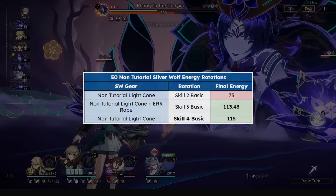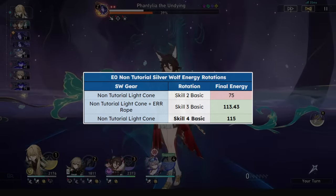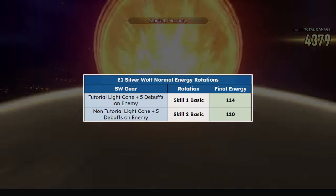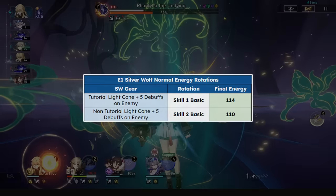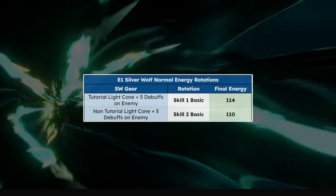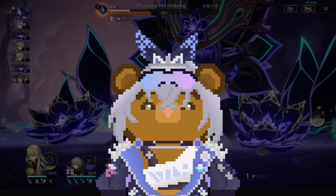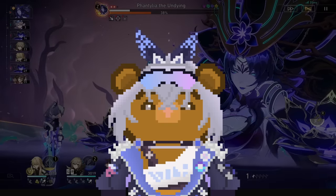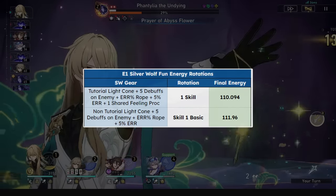Without tutorial — since some players are starting after 1.1 — you'll be opting for a 4-turn rotation with an energy rope. At E1, she can gain up to 35 extra energy per ultimate, enabling a very fast rotation without tutorial or super fast rotations with tutorial. I'd recommend swapping to Incessant Rain at E1 if you have it and going for a 3-turn ult. Some fun rotation options are available as well.